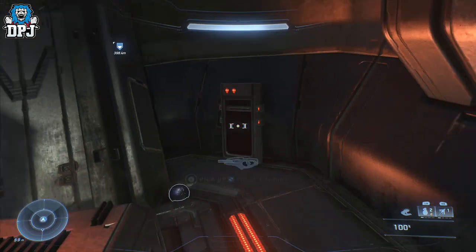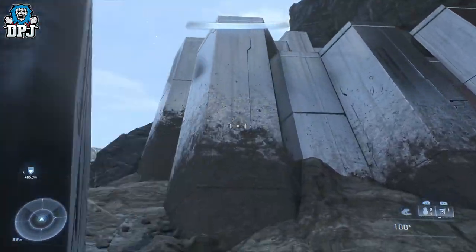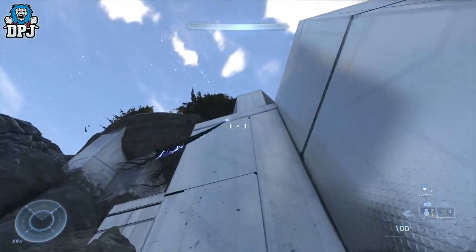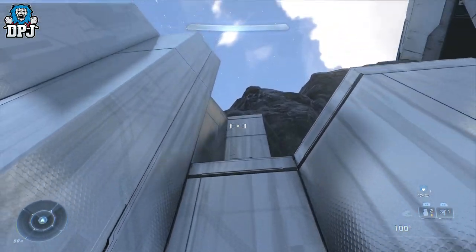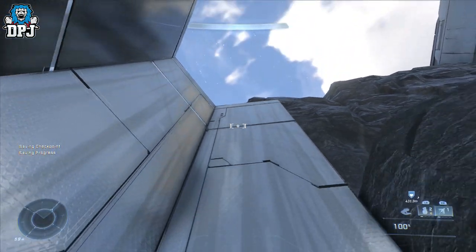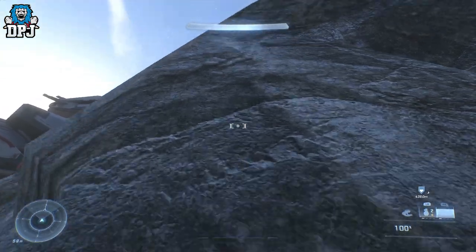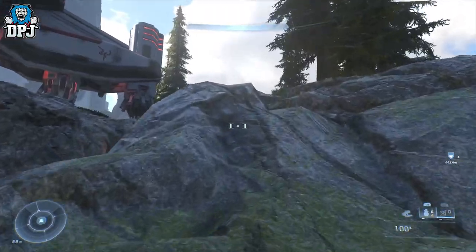Next up we're grabbing another Spartan Core. You have to scale up a bit — go around the back of the building and scale up this way. There are a couple of enemies up here and quite a few at the top you'll need to clear. Just scale up these rocks and metal structures, keep going up, and if you're quicker than me you'll do it a lot faster.